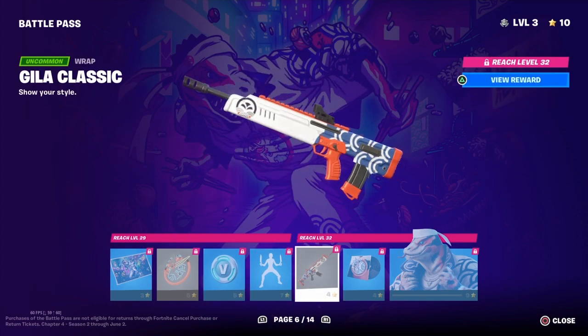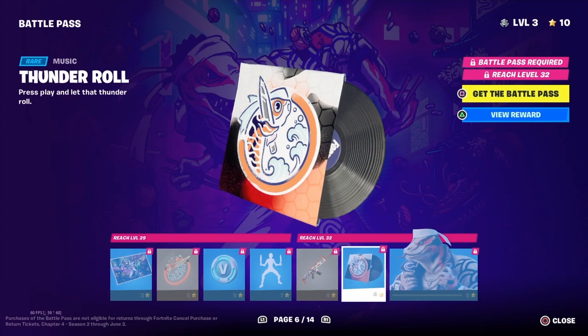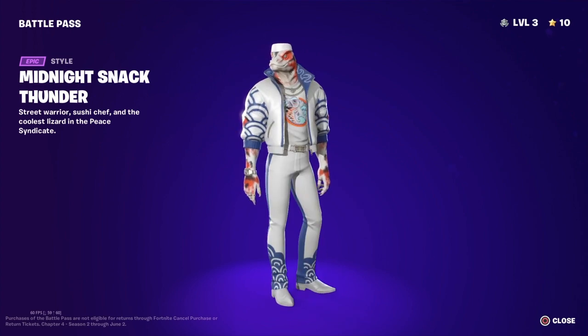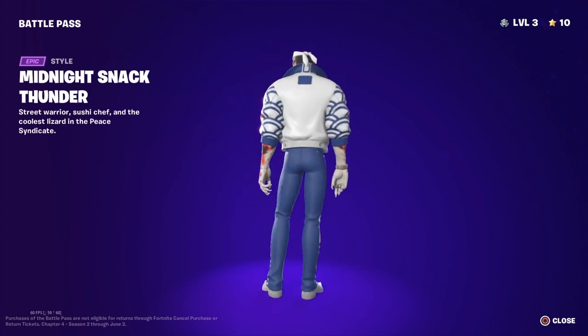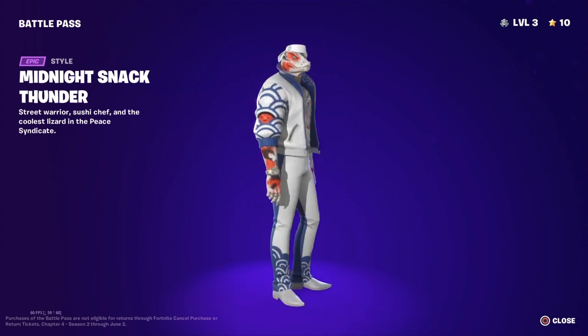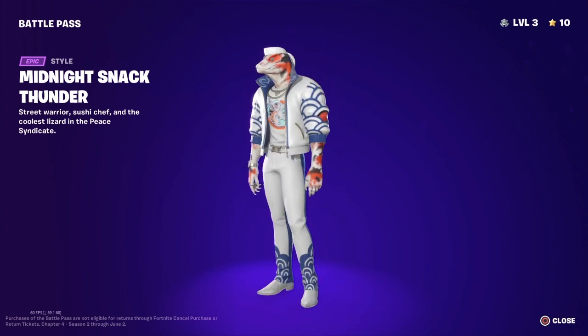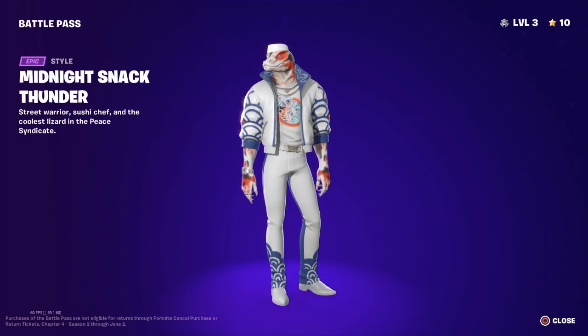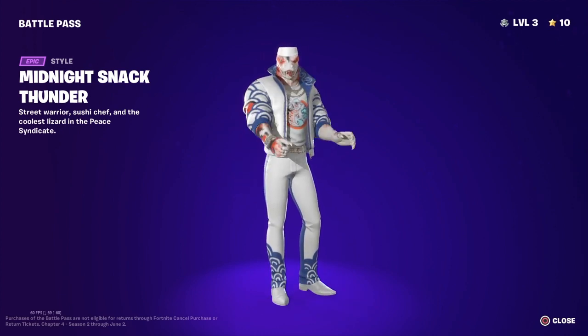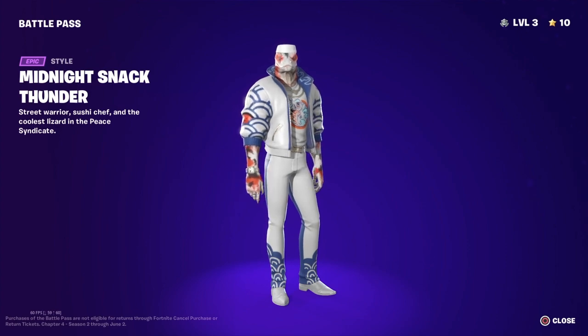We've got a nice wrap as well. We've got a music — I don't think you can hear it on the bar. That's the picture of it. We've got another style. I think I like his red style better, his first style. He looks better. This goes on until the 2nd of June. My birthday's the 4th of June, so two days later I'll be playing Chapter 4 Season 3.